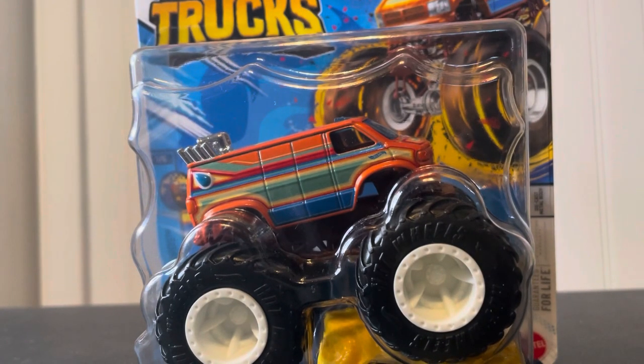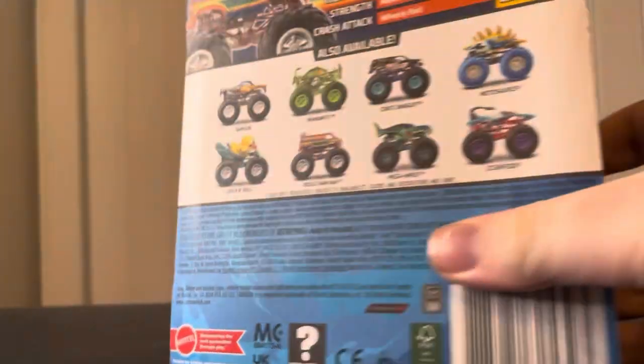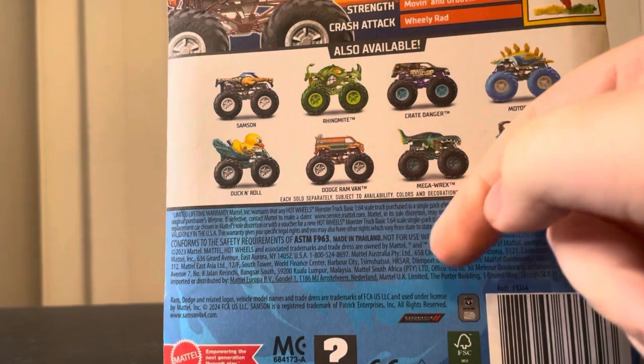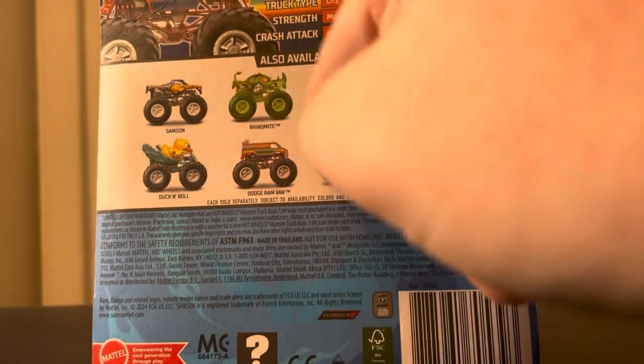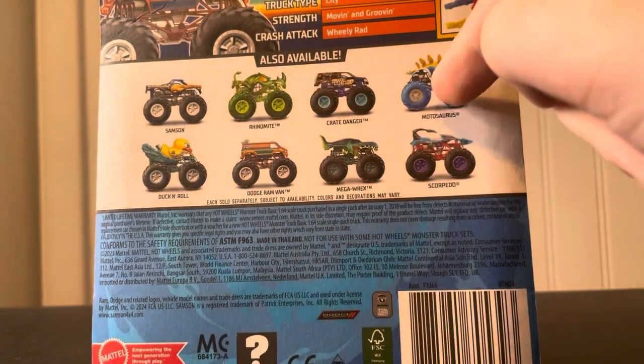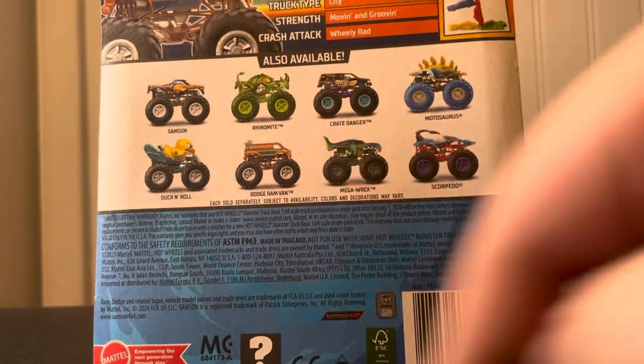And then I finally got the Dog Brand Van, which is a brand new casting for this year — this thing looks pretty awesome. It was originally released in Case A, but then they reissued it in Case E for 2024. I'm still looking for the Samson and Duck and Roll, but I have everything else. I already reviewed Rhinomite and Crate Danger. Motosaurus was from Case A but reissued. Scorpedo and Mega Rex are repeats.